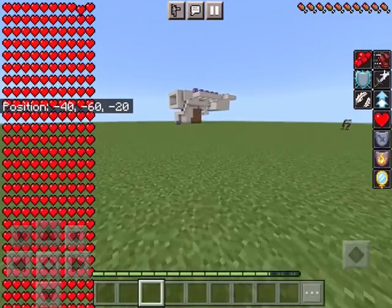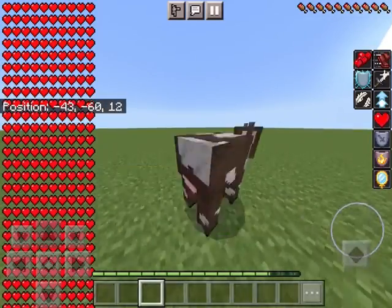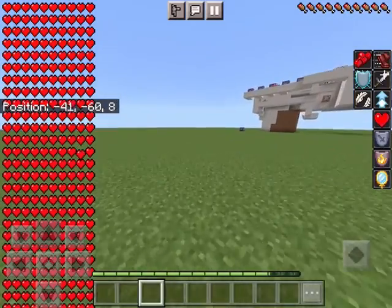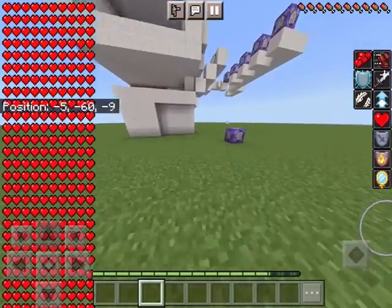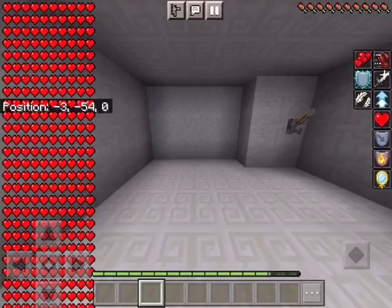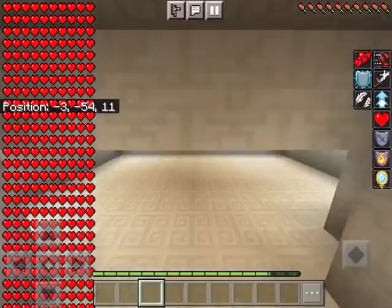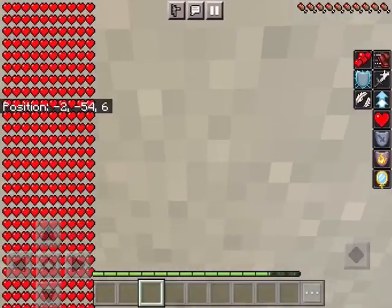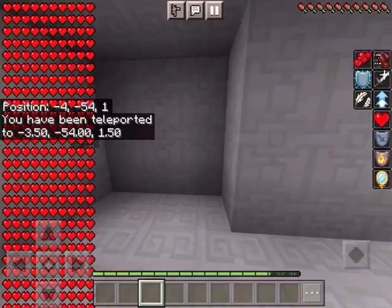And then you just go back to your house. I'm going to my house after I kill this cow. So this is my really cool door. Well actually that's concrete powder. So flick that lever and it all goes down. Flick it again while you're going and it goes down again. That button says teleport outside with arrows pointing down.